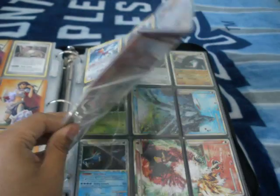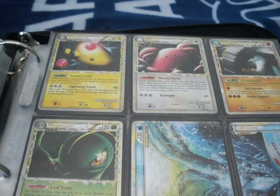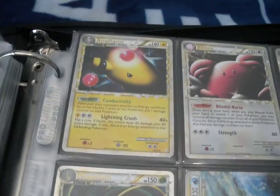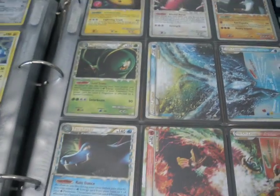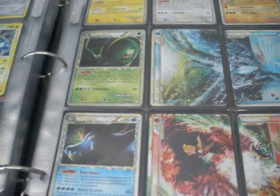This is where our trade binder starts. As you can see we have some new Prime cards - I've decided I'm going to put all of these up for trade, because I'm getting another booster box on the way, so that's good for trading. If you just want some, just PM me.